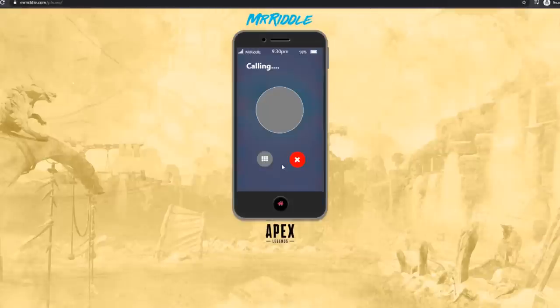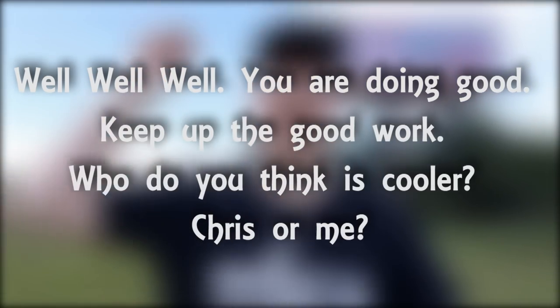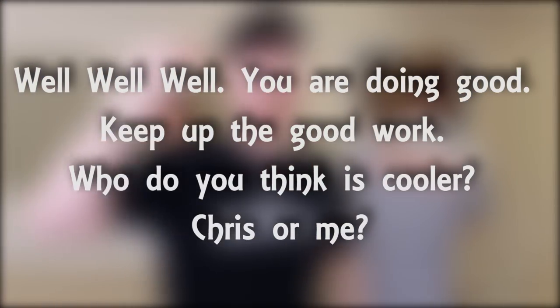Calling that number, you get a message from Jimmy saying: 'Well, well, well. You are doing good. Keep up the good work. Who do you think is cooler — Chris or me?' If you write out the transcript of what he says and take the first letter of everything he says, you get www.yadgkut and so on. If you actually convert this into a website URL, then it leads you to step 14.